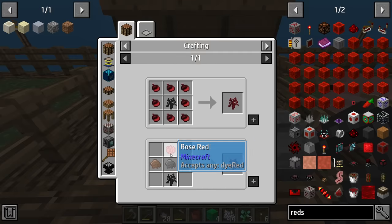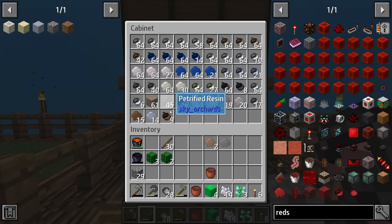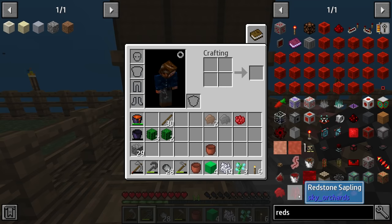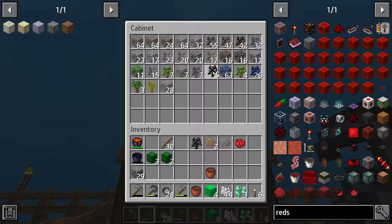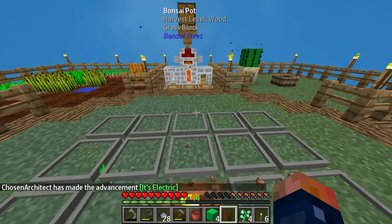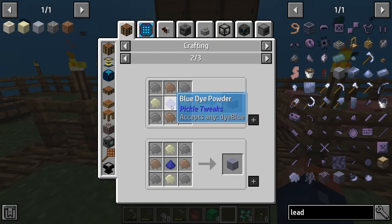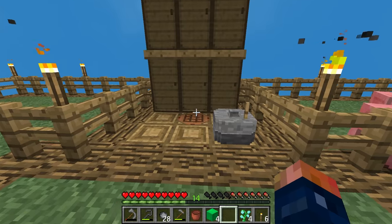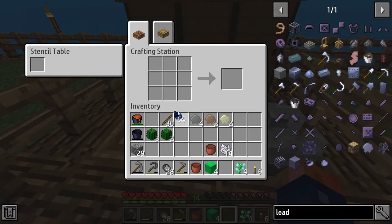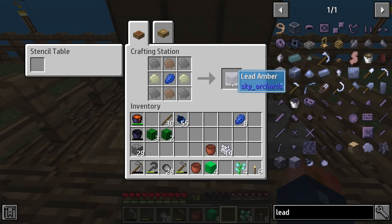The redstone sapling is going to require red dye, iron, petrified, and coal. Two iron, some petrified, red dye from a good old poppy or even beetroot, and we just need a coal sapling. We put all those together and that gets us a lovely redstone sapling. When it comes to lead, let's take a look at that as well. We're going to need lapis, sand, iron, and petrified. More petrified, two iron, two sand, and then a little bit of these lapis acorns. This is going to get us a lapis block which we can turn into lapis. That will make the amber. And this is lead — we're going to go ahead and throw that here.